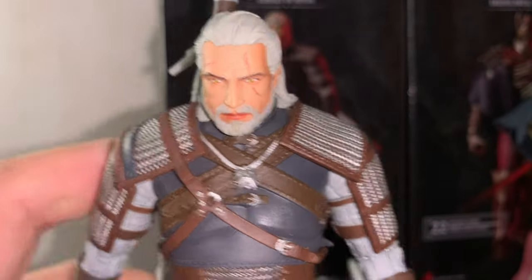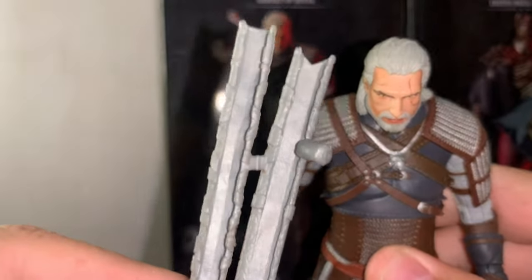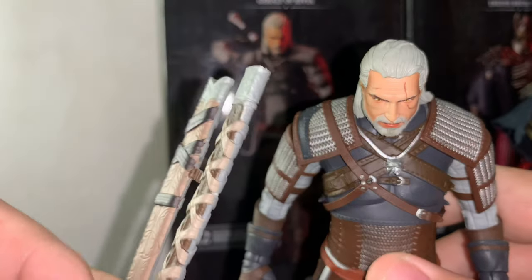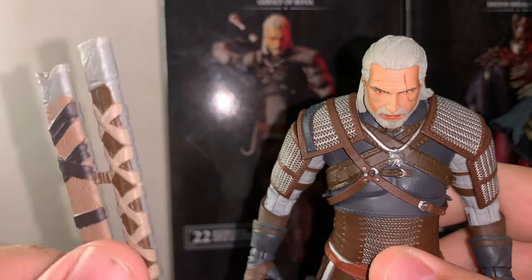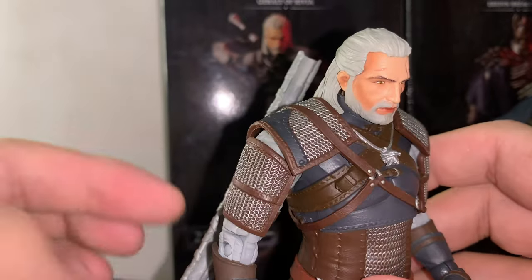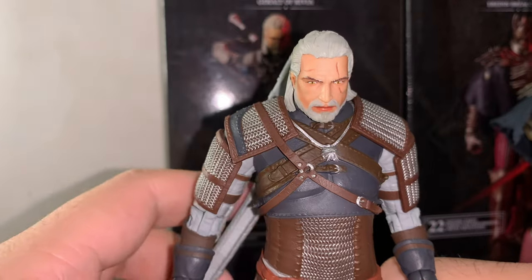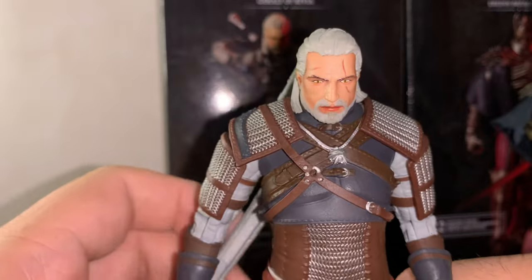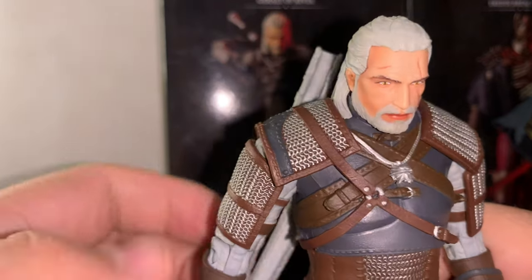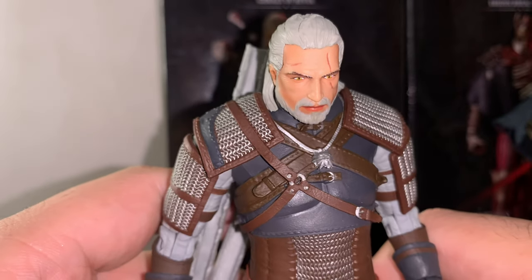One thing I noticed right away taking it out of the package was the holster — the sheath on his back. For some odd reason, I want to know what was the logic of making it with open sheaths on the back. The back has it open, so when you actually put the sword in, you can see that it's open. That is a big no-no for me. I was just praising how much I love Eredin, and the sheath on Geralt's back makes it horrible.